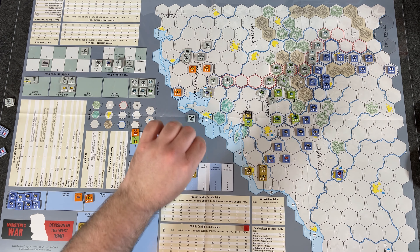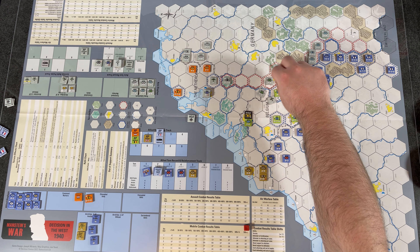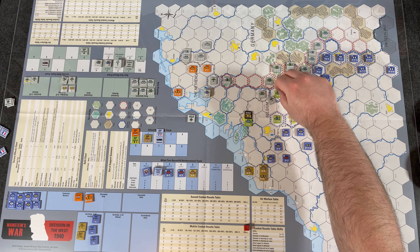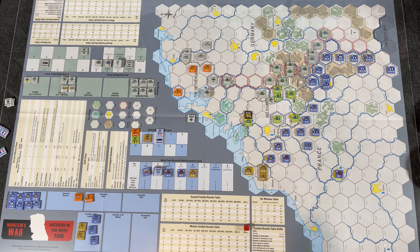I don't want to cheat and violate the stacking rules — that's a big no-no in hex and counter games. The army unit moves back to the supply unit hex instead. Movement done. Now we're attacking this fortress — Eben Emael. They have a static defender unit plus a six-strength Belgian infantry army unit. That's the toughest defender we've seen so far, but let's figure out all the modifiers.